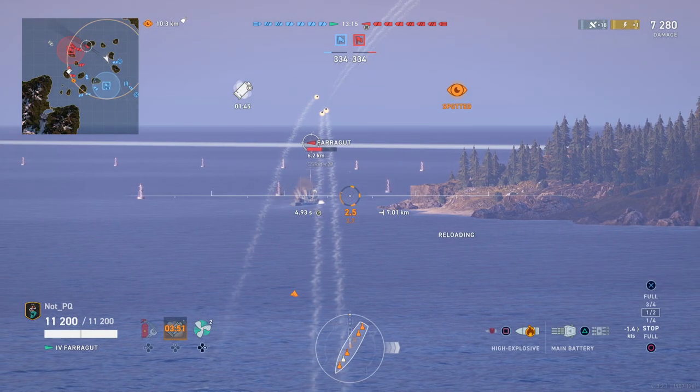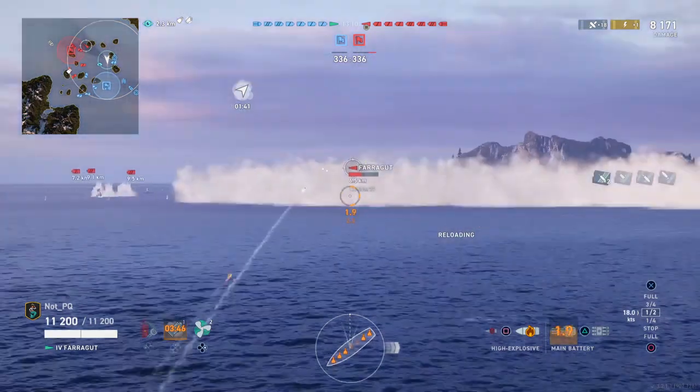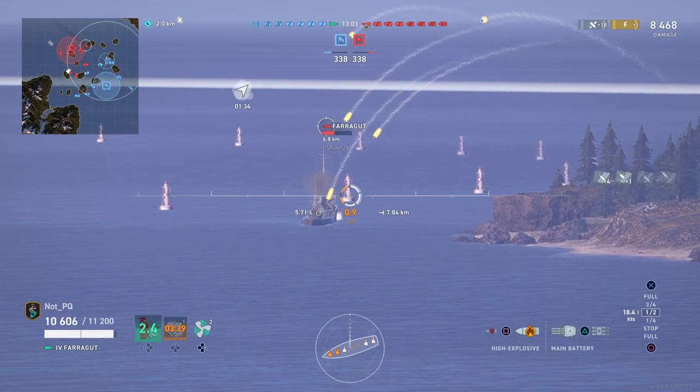But that's not to say that other DDs aren't amazing as well. Ships like the Farragut, which I'm playing, have really, really good gun power for their tier. And you're going to see me use them quite effectively here, especially at the beginning.